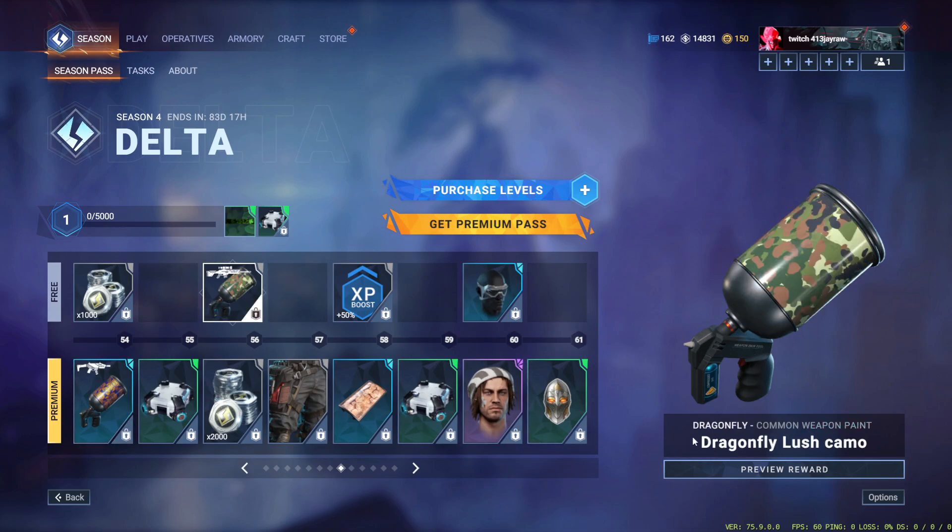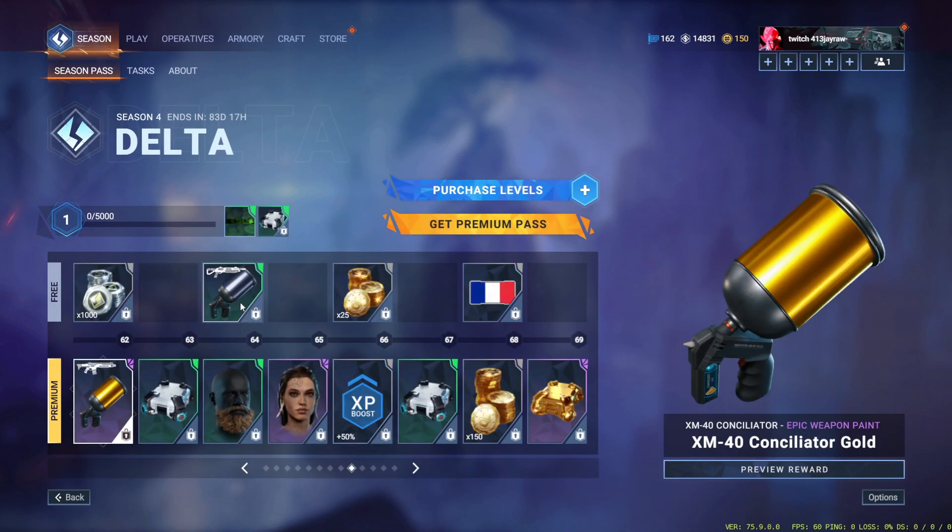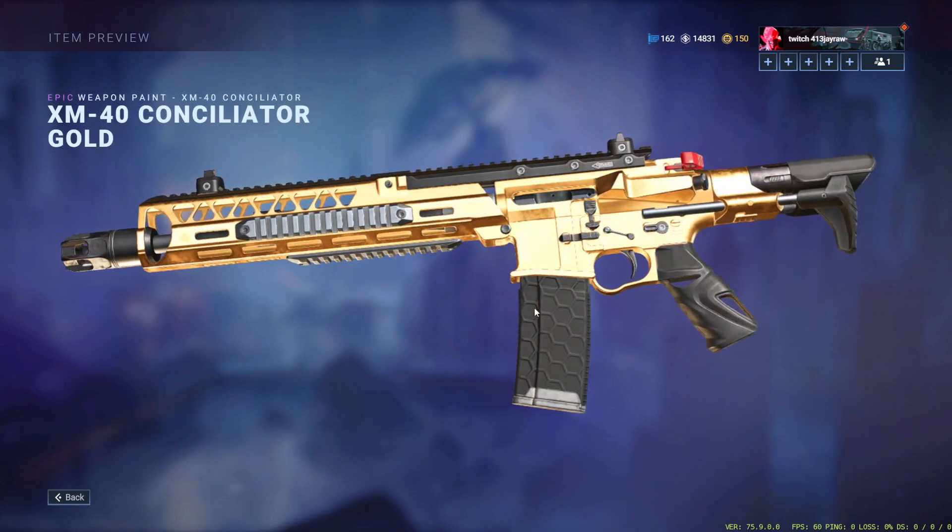Lush camo on a dragonfly. Lush camo — it looks fine, I don't really like it though. Gray metallic for the Black Falcon, and gray for the XM40 — oh my goodness.